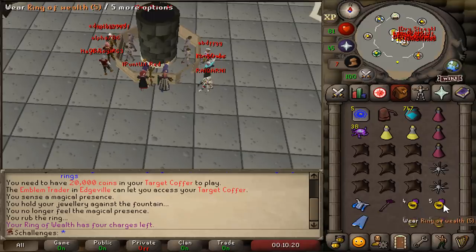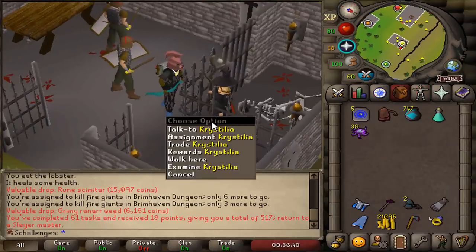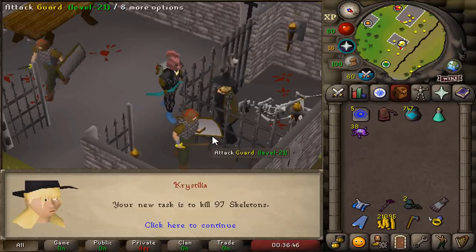As you can see, we do have our Ring of Wealths. We can now teleport from 30 Wilderness with just two clicks. I am now ready to do some Wilderness tasks, and our first Wilderness task in today's episode is going to be Skeleton.